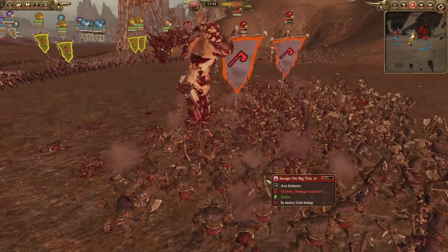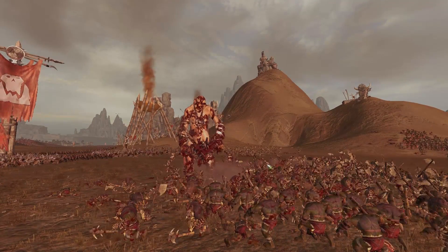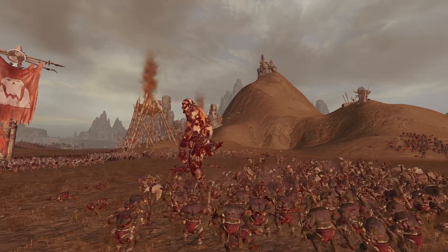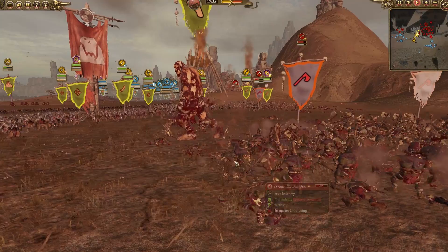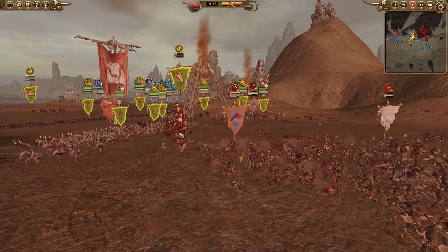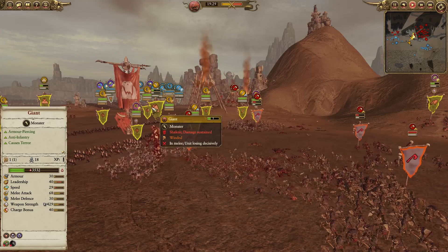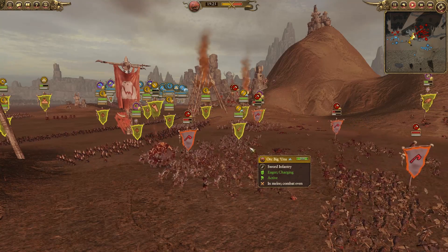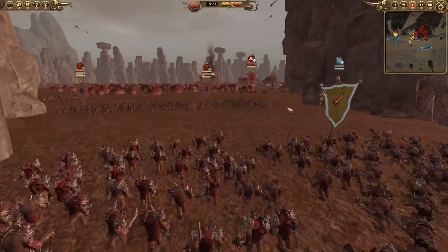Please do let me know in the comments if that's something you want to see — more zoomed-out shots so you can fully understand what's going on in the battle. This giant is retreating, which I think is a smart move. The giant doesn't have regeneration, unlike the trolls which do. A smart move to bring him back, push up the rest of the infantry, and try to hit through there.